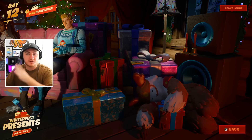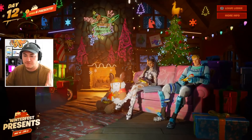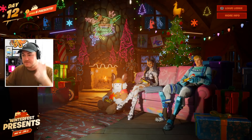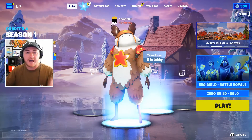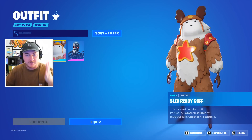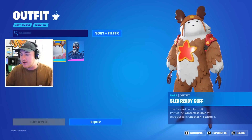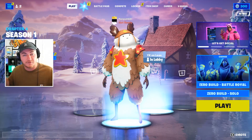As you guys can see, if you go over to the Winterfest cabin yourselves, Mr. Guff here is still taking a nap. But if you look over here, he's playing video games — he's wide awake. And if we go over here to the lobby, you guys can see that we already have him unlocked. Even if we go over here to the locker, we already have this guy unlocked. He's one of the few free skins we actually got on this account.